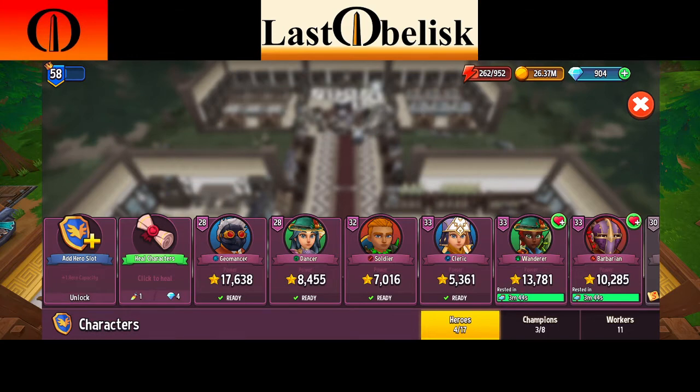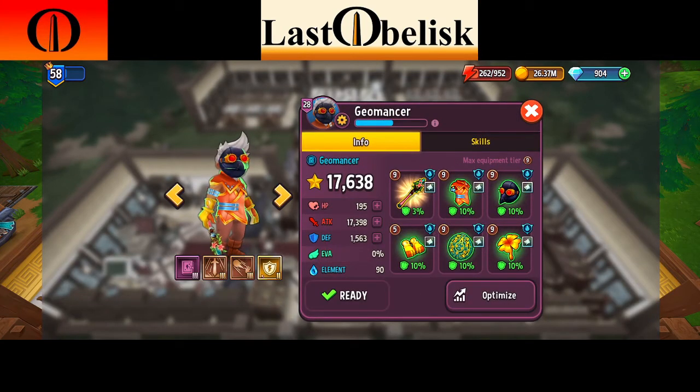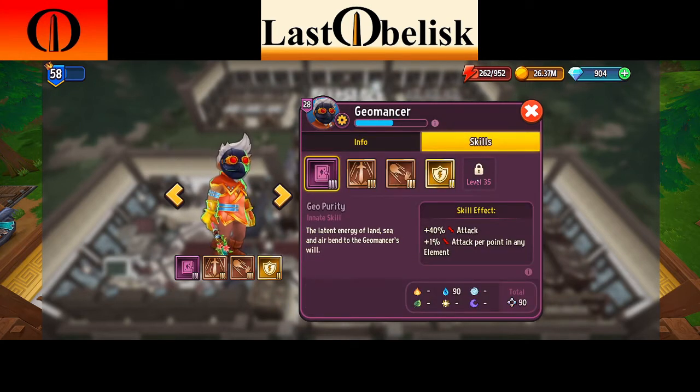We'll use my geomancer for example. The first thing you want to do is assess the potential of the hero — go to your skills and look at all of the skills available. We're going to add up all of the percentage attack we can get on this hero. If you have someone like a knight or tank, you can use defense, but attack is really going to get you to where you want to be to kill things faster. For this guy, his passive skill is 40 attack plus 1% attack per point in any element — it's maxed out.